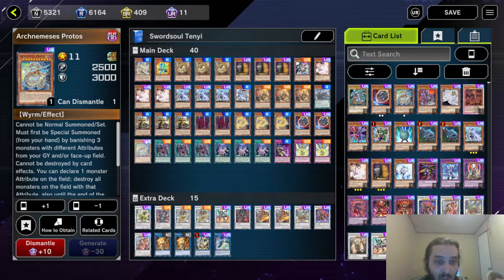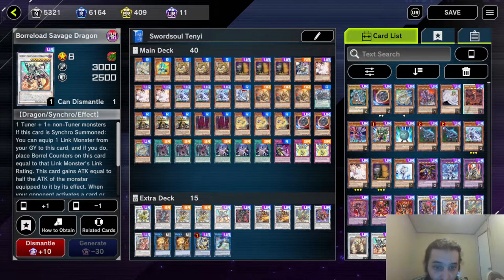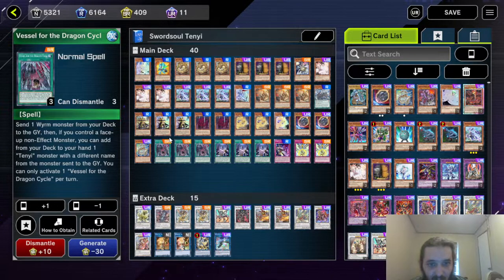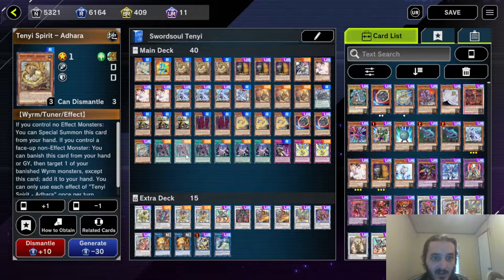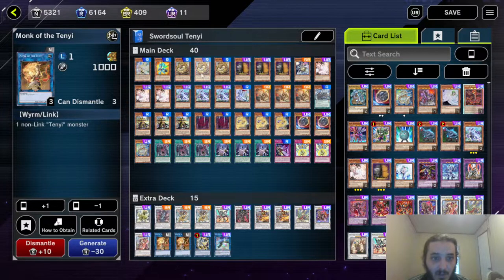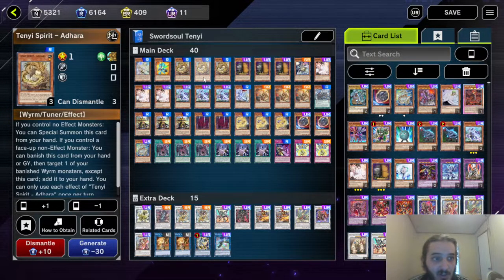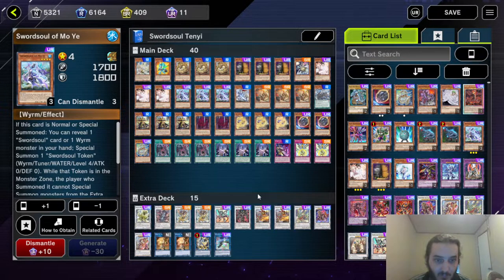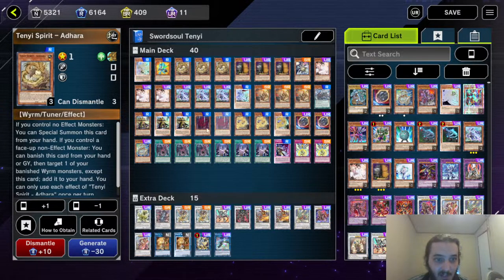Then we got one Archnemesis Protos — mandatory combo. If you ever summon this card, you call Dark, and hopefully you don't have a Borreload on the field — if you do, you don't want to call Dark because it's going to blow up Borreload. Three Vessels — I find that's best so you can search your Adhara and special summon it with any Tenyi monster. So it lets you start off with Vishuda, link it off into a Monk using Vessel, search Adhara, sending Taya to the graveyard. That way you can send Mo Ye to the graveyard too, and if you have Mo Ye and Taya in the graveyard at the same time, you can send Mo Ye first — that way when you send Taya you can banish Mo Ye, and then return Taya to your hand using Adhara.